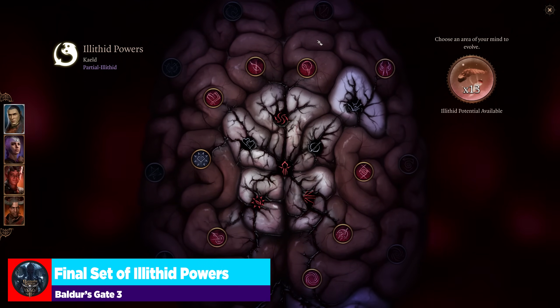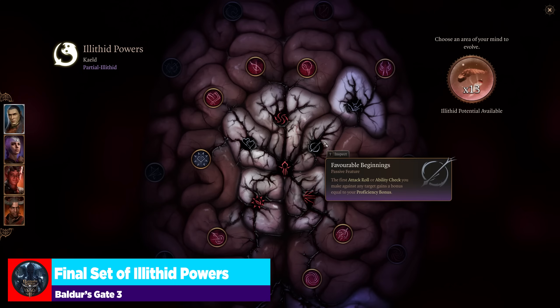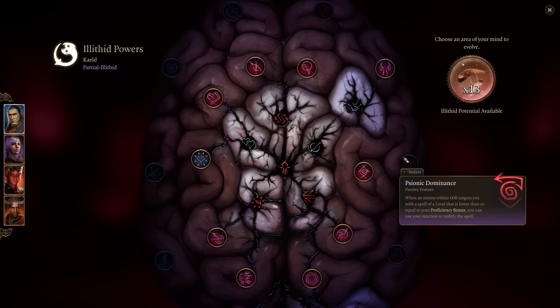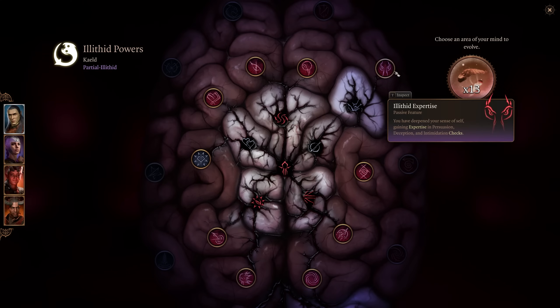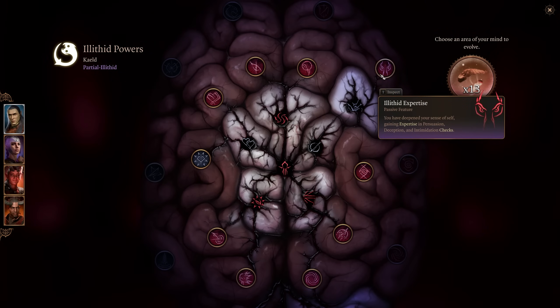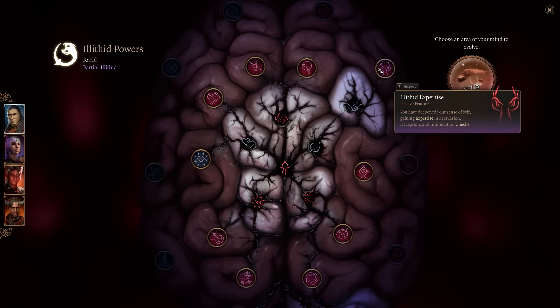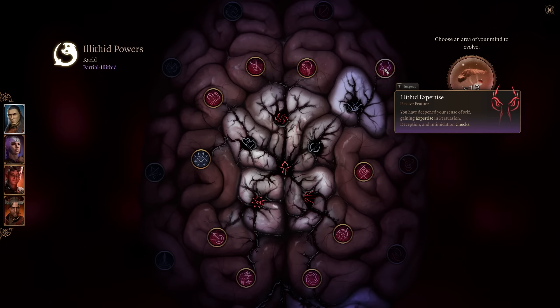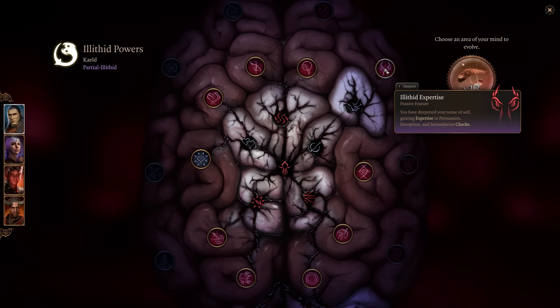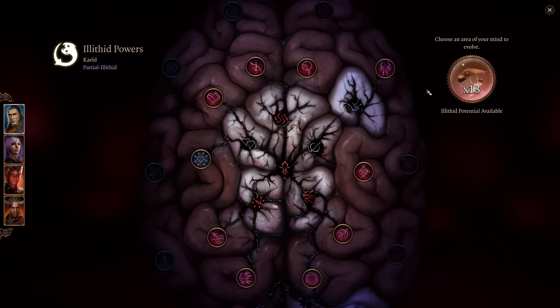Let's now look at the final ring of abilities in my now addled brain. Keep in mind you can only get these if you've gone in a progressive line — this unlocks these two, which then unlock one or the other. At the very end of my favorite line is Illithid Expertise: you've deepened your sense of self, gaining expertise in Persuasion, Deception, and Intimidation checks. Out the gate you're probably getting a +3 or +4 proficiency bonus to all your conversational skills. It's so good — the last circle is very, very strong.